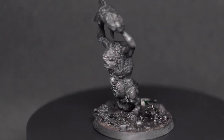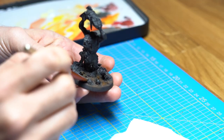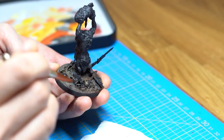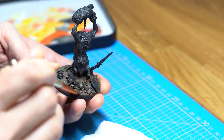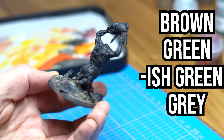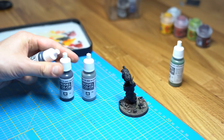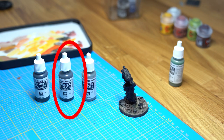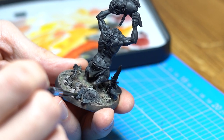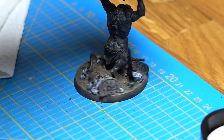Let's give this battlefield some color. First, we stipple and drybrush the ground — not just layer by layer with highlights on top, but with different tones to make the mud and ground look great. Different shades of brown, green, brownish green, and grey give the ground a mossy and real feel. The rocks are base coated with dark grey and then highlighted layer by layer with brighter tones on top. The contrast between the rocks and the ground helps the eye identify details from afar.